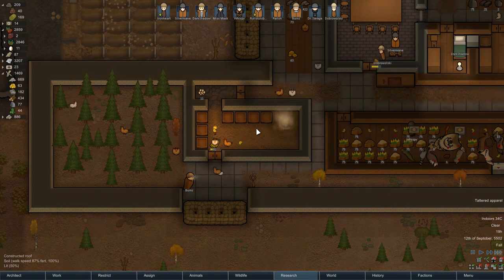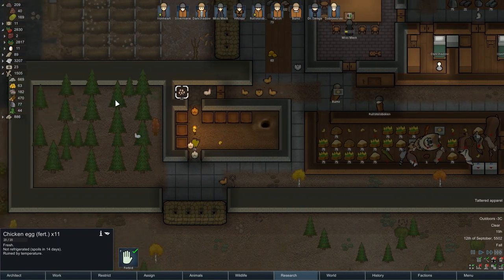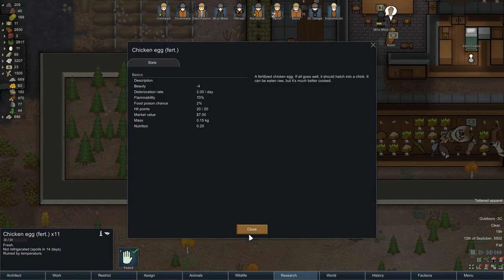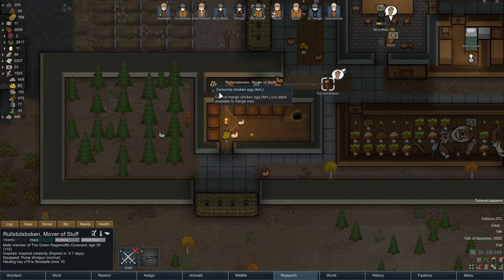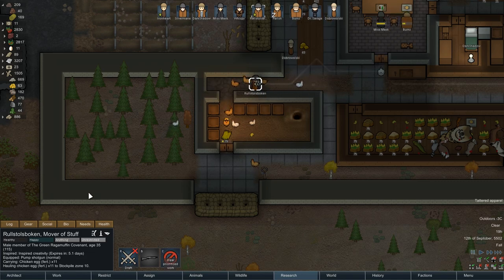When the doors actually stay closed, it's pretty nice in there. Anyway, we need to get rid of some of these eggs now. Go ahead and take these eggs out - Rollstool's bulking, don't eat him please. Get these eggs out of here. Thank you, sir.